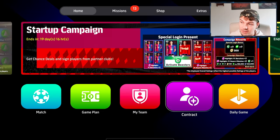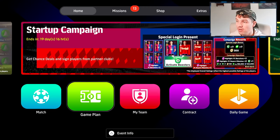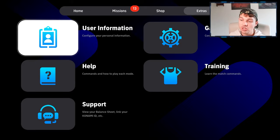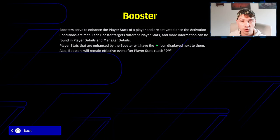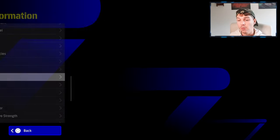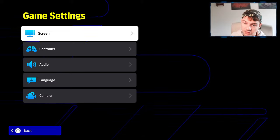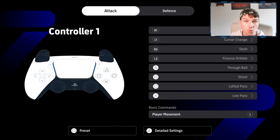For squad and team setup, I'll have a dedicated formations video. In the meantime, check the in-game help section under General Information — it defines boosters, player skills, and more. For game settings, I'd recommend changing just a couple of things rather than overhauling everything, to avoid being overwhelmed.